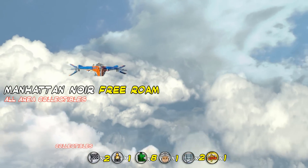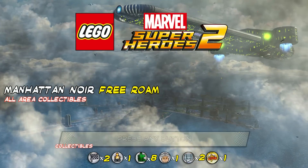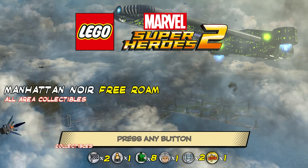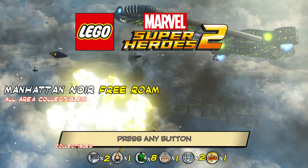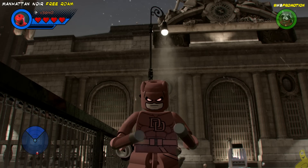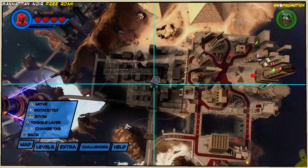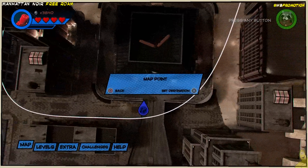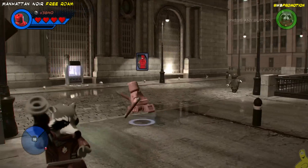What's up everybody? It's HTGBryan here and we're back with Manhattan Noir Free Roam for LEGO Marvel Super Heroes 2. There are a handful of collectibles scattered throughout and we're gonna go ahead and trudge our way through and get them all right now. There's even a boom boss battle for completing this area. So here we are with Daredevil standing in front of some sort of city hall in the middle of Manhattan Noir, which is also where our computer terminal is.